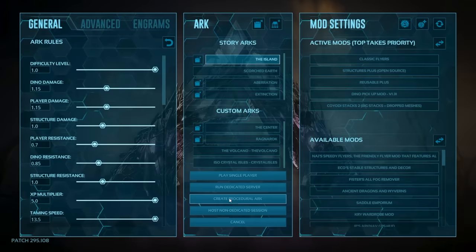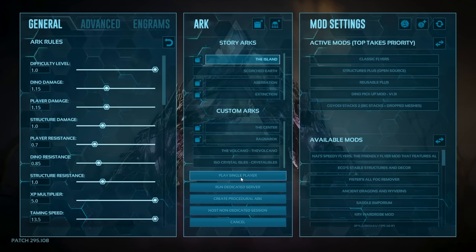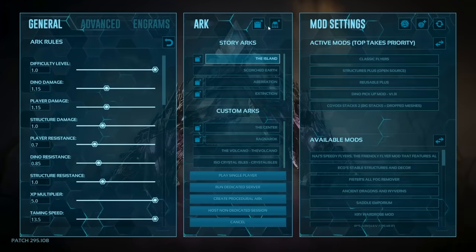First things first: single player is always an option. You can do whatever you want — you're an admin, you can spawn stuff in, test things out, practice builds, decide how and where you want to build, and zoom around the map. However, that is completely by yourself — you can't play with other people. You have one save file per map. Single player data gets attached with non-dedicated, meaning it's run off your computer, while dedicated has a separate save file but is also run off your computer.